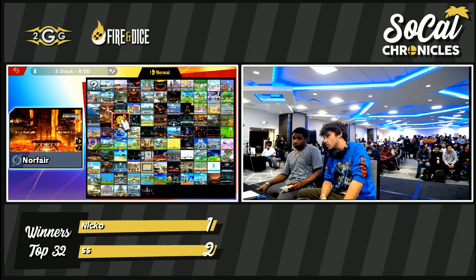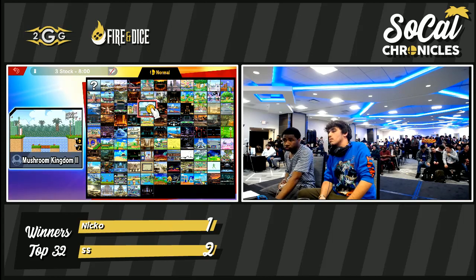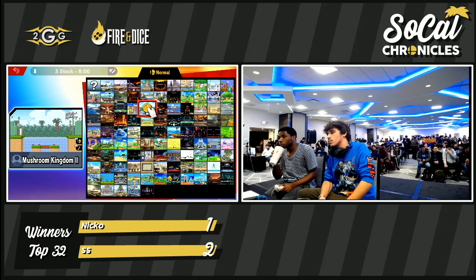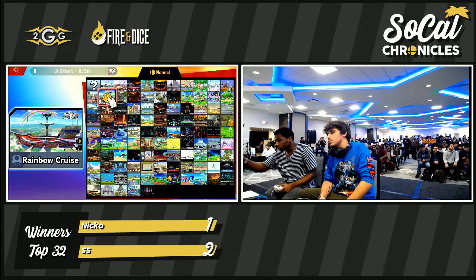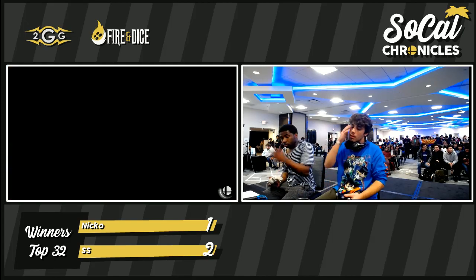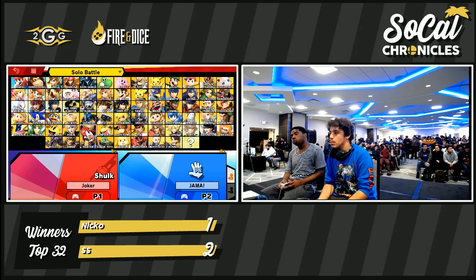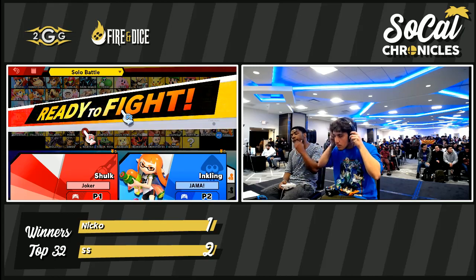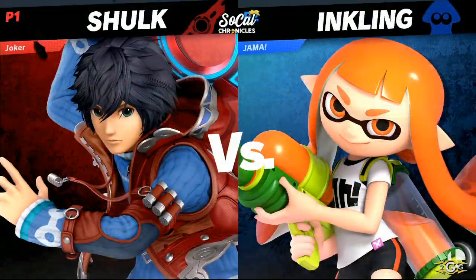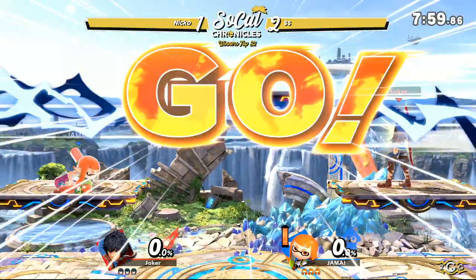Let's see what this next stage is going to be — potentially the last stage. It's still on Niko's counter, but it doesn't matter; advantage goes to SS. That's a huge point to make in this set. SS, in the end of that last game, came down to a last-hit situation, making great use of his movement, making it very difficult to tell when he was going to come in. We're sticking with the same characters — we're going to have to see how it goes down on Battlefield.